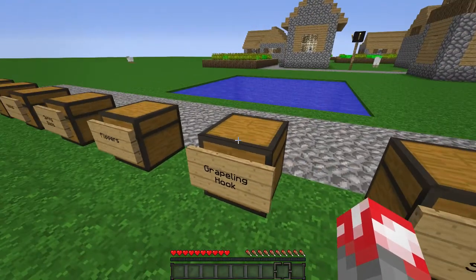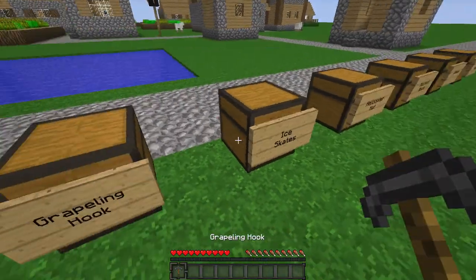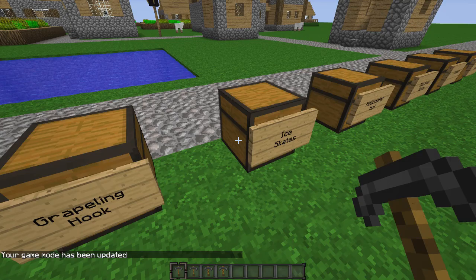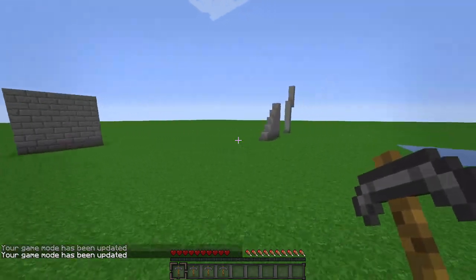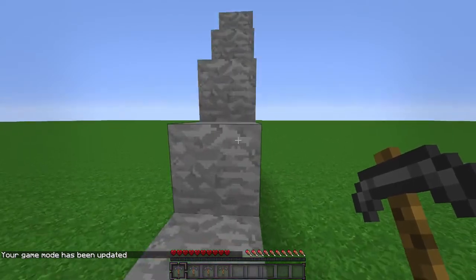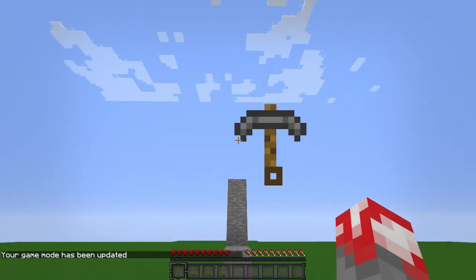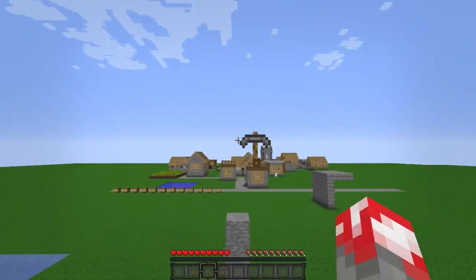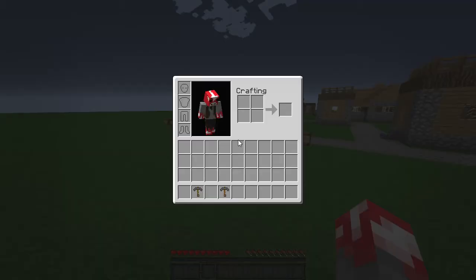Next we have the grappling hook. Let me go game mode one to get a bunch of these — they don't stack, so let's grab several. I set up a little test area for grappling hooks. You just throw it and it drags you, kind of like an ender pearl — it teleports you wherever you throw it. Pretty cool.